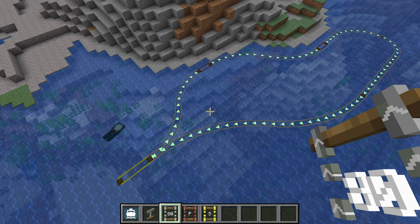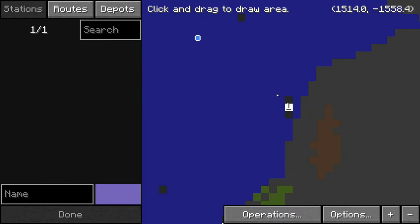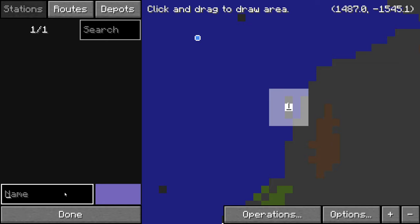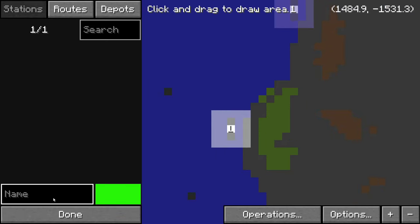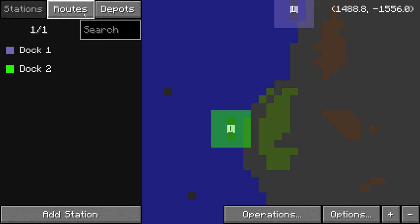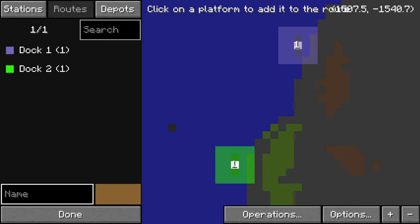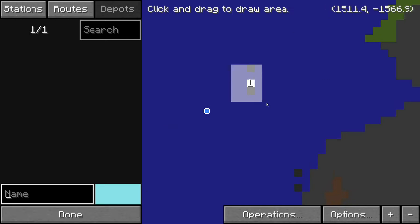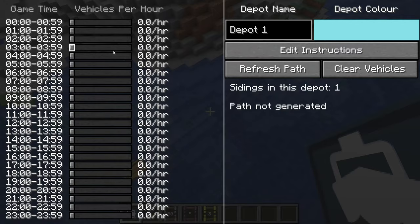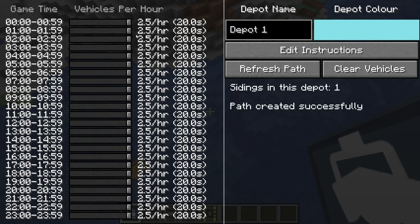Let's create some platforms and connect them up. Next, we will use the boat dashboard to set up stations, depots, and routes. Note that railways and boat systems share the same stations, allowing for interchanges between different modes of transportation. Routes, platforms, sidings, and depots only appear on the corresponding dashboard.